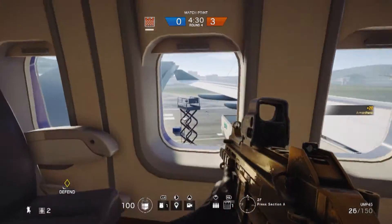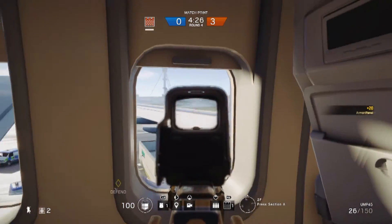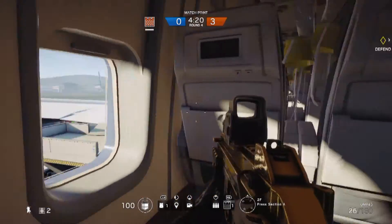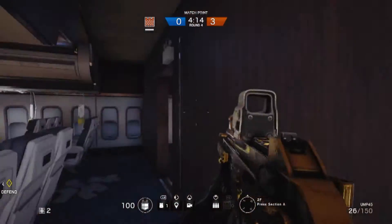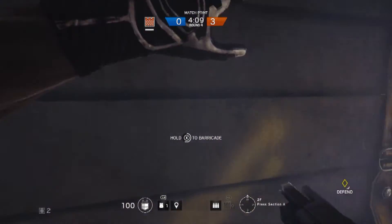If you have Glaz on the other team, look how much space he has to see into this room. In case you didn't know, Glaz can shoot through the windows on the plane and you cannot. However, when he does shoot a hole through a window you can shoot back at him — but I would not suggest doing that because he sees you a lot better than you see him.